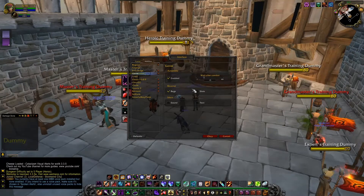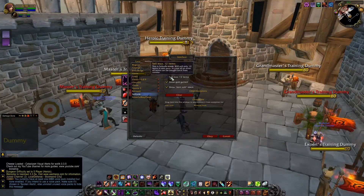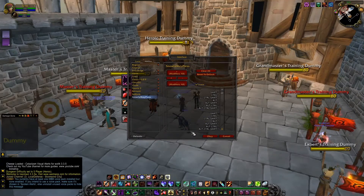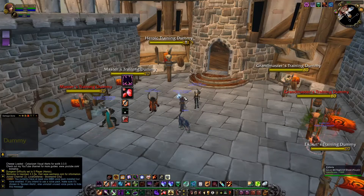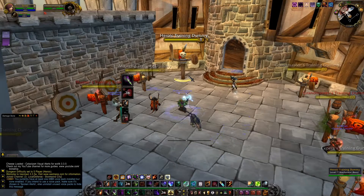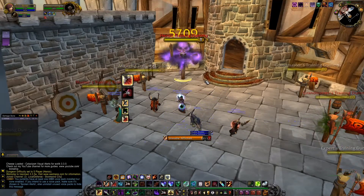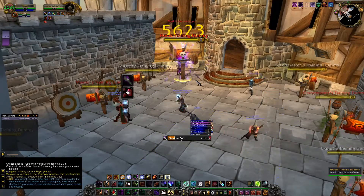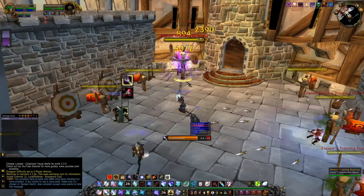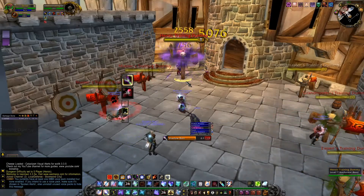It automatically sorts banks, and Sell Junk automatically sells junk — maximum white, 12 items. Ovale basically tells you your rotation for your class, so you don't have to worry about missing a spell. It will always keep you on time.